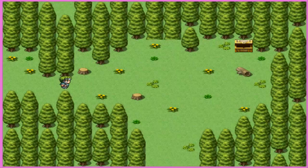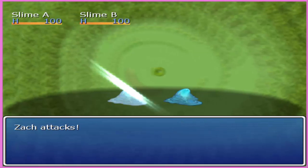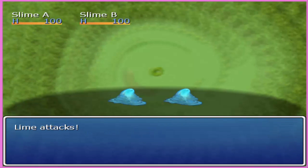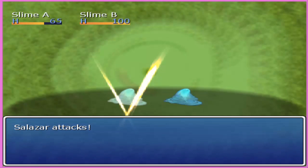Quest for Ultimate Cake is your standard turn-based RPG with random encounters. While the random encounter rate in this game is rather high, the game manages to balance itself out with the final boss being a reasonable challenge despite all the levels you'll gain from killing every slime, spider, hornet, and bat that gets in your way.